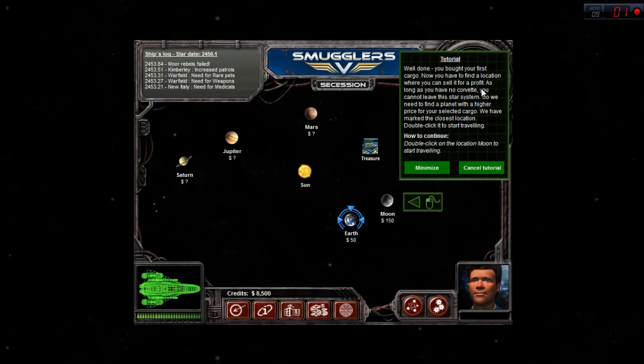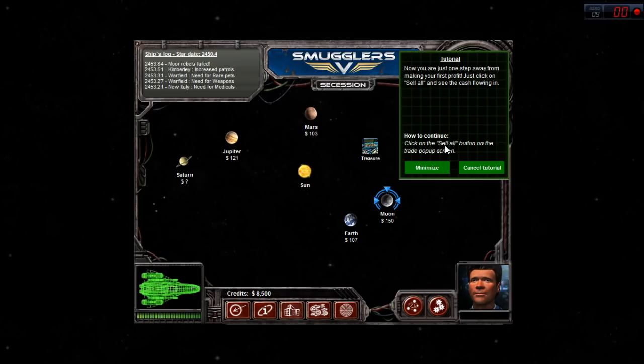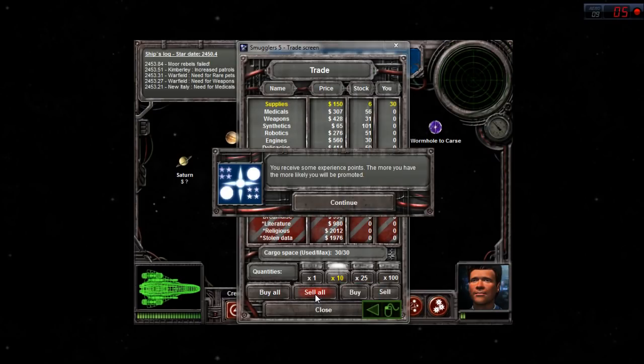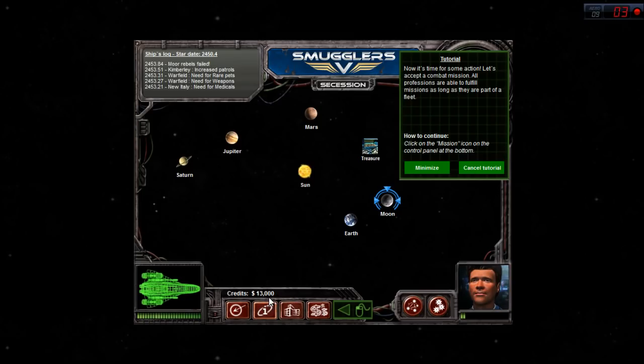You brought your first cargo. Now you have to find a location where you can sell it for profit. As long as you have no corvette, you cannot leave this star system, so we need to find a planet with a higher price. We actually started on Earth and we're going to go to the moon. We bought supplies at 50 per unit and now we're selling at 150. You receive some experience points - the more you have, the more likely you will be promoted. We made some money and now have 13,000 credits.